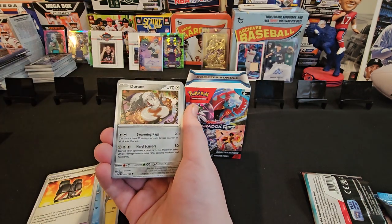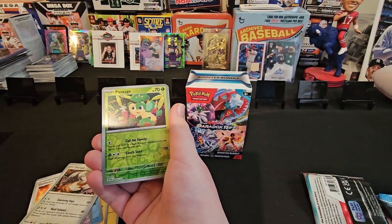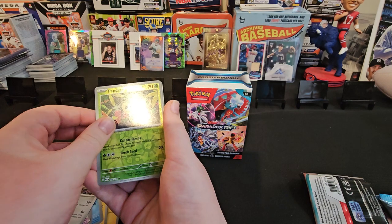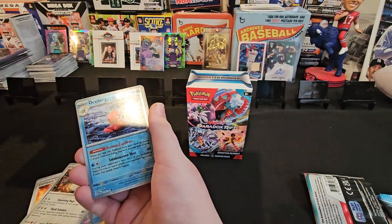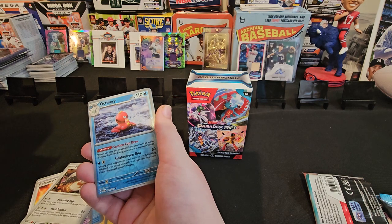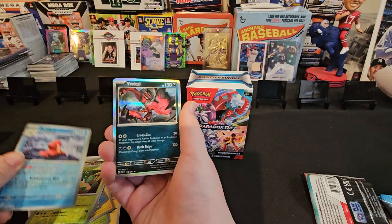Next one. Durant. I'm looking at the numbers at the bottom to see if we get anything good. Reverse foil. Pantsage. And then Octillery.